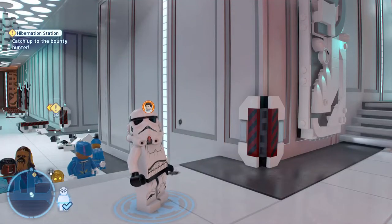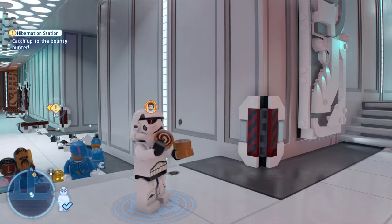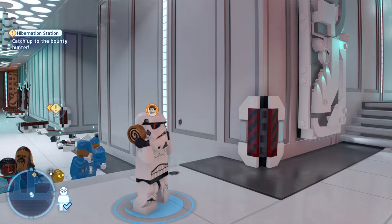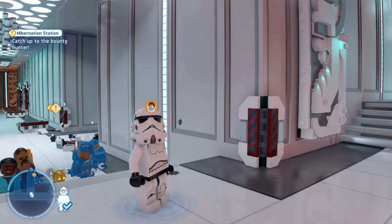What is up guys, Matt from Skullbusters and today we are on Lego Star Wars: The Skywalker Saga. This is the trophy guide called 'Are You a Little Short for a Stormtrooper' and what you have to do is be a hero character and get 25 disguises.